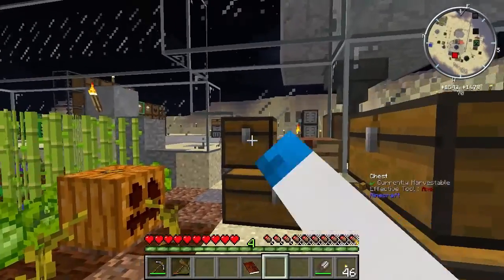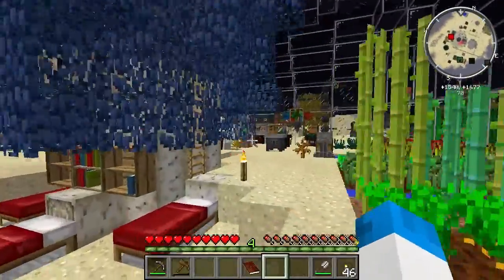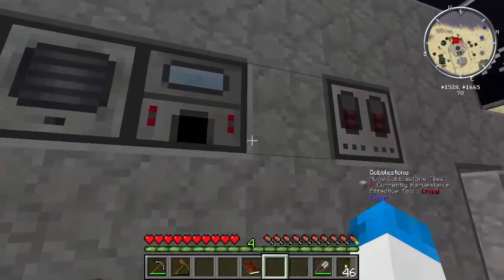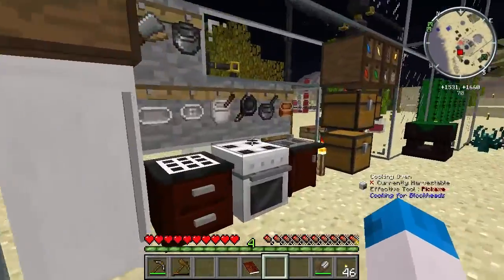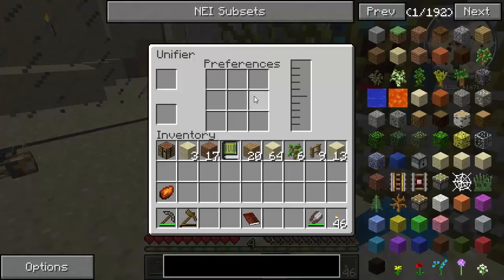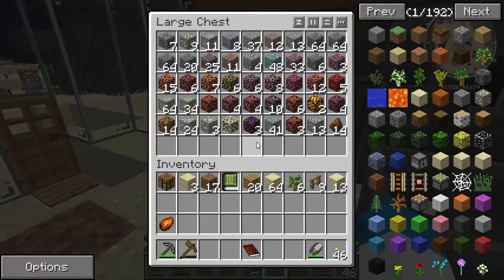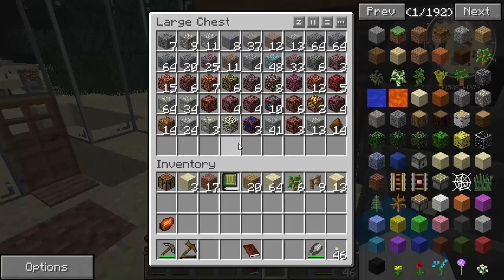Discover Prometheum Ore - I would presume all the ores are by the smeltery, or at least somewhere over here so they can go into the pulveriser and so on. It's just energy flux ducts going in there. Where are the ores? There's a unifier. The ores are still in here - is there Prometheum? It doesn't seem as if there is at this current moment.